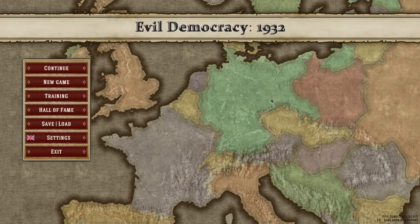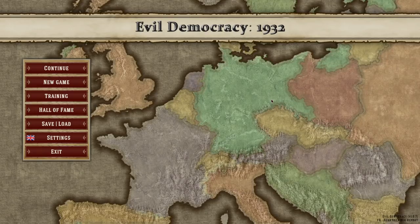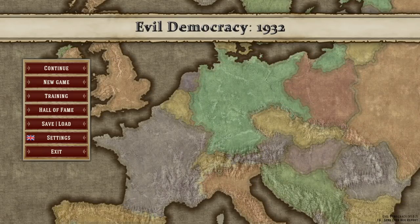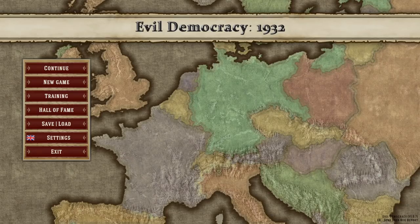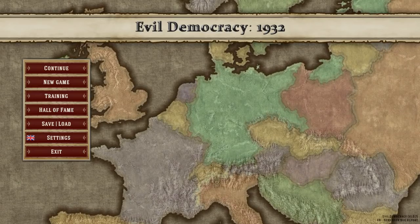Hello and welcome. Today we're taking a look at Evil Democracy 1932. This is a political simulator being developed by Hamsters Gaming, who is sponsoring this video. Thank you very much, Hamsters Gaming. These guys also made things like Evil Bank Manager and Generals and Rulers — I've played all these on the channel before.